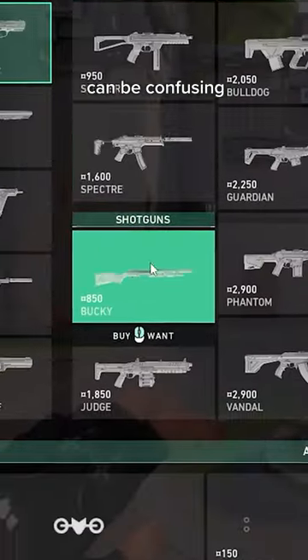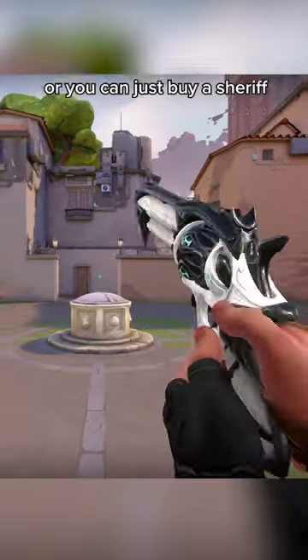Knowing when and what to buy in Valorant can be confusing, so let's break it down. On pistol round, buy as much as you can. Usually this is a Ghost or Frenzy plus some util, or classic armor and util, or you can just buy a Sheriff.